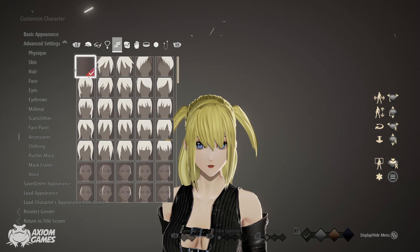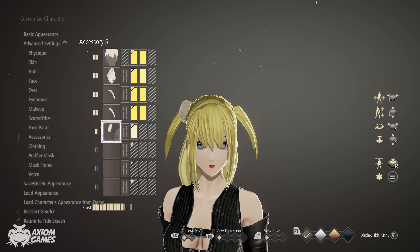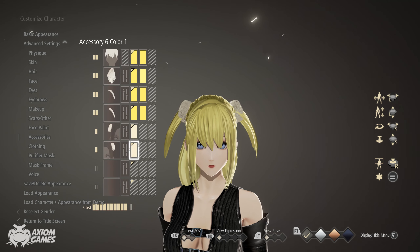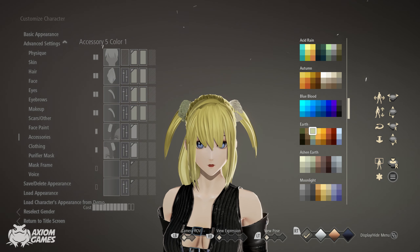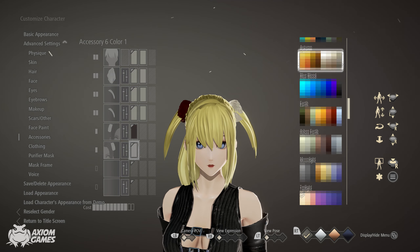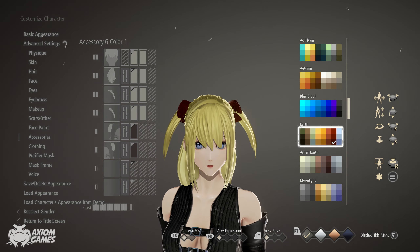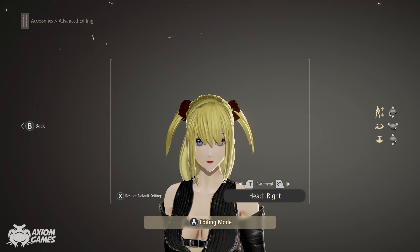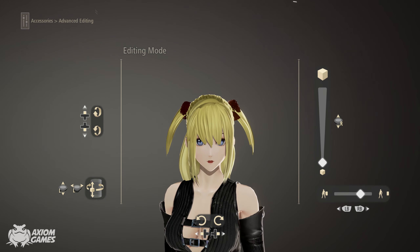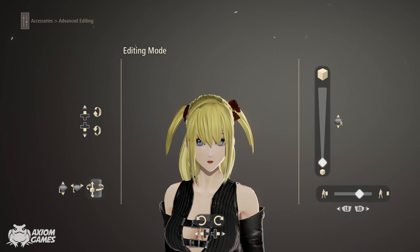Now to complete the extensions we're going to add on two scrunchies which are going to be on the left and right side. The colour you want to use for both of them is Earth, the darkest red. Make them as small as they can be and adjust them into position. If you need to, you can change the position of the extensions themselves as well.